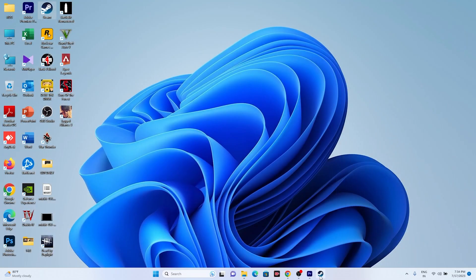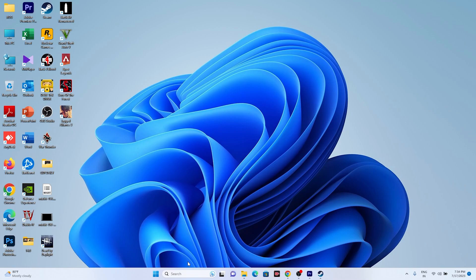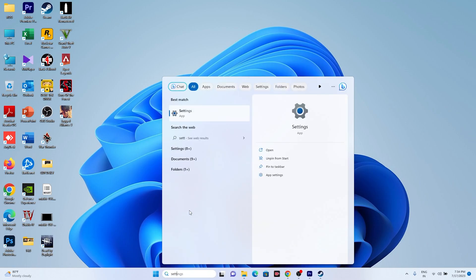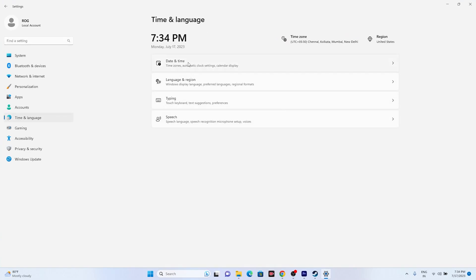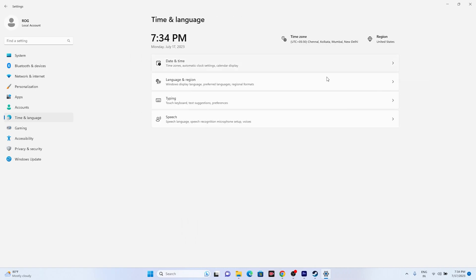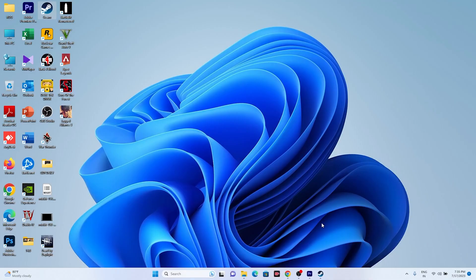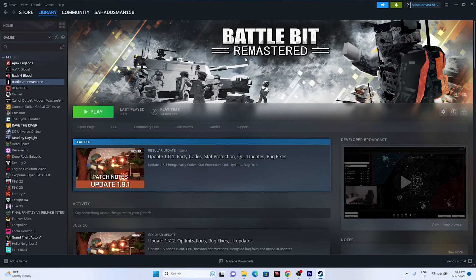The next step is to make sure the date, time, and time zone are correct. Go to Settings, then Time & Language, then Date & Time. Make sure both automatic date/time and automatic time zone are turned on, and click Sync Now. Then go back and make sure the region is correct — go to Country or Region and select where you actually are, such as United States, Canada, or UK.